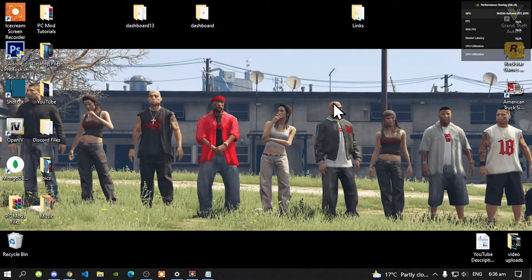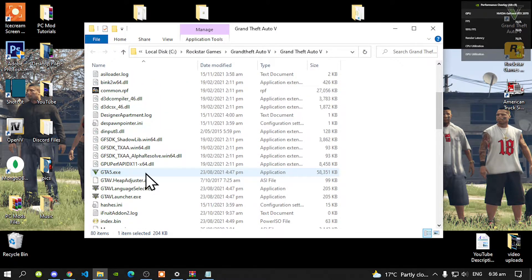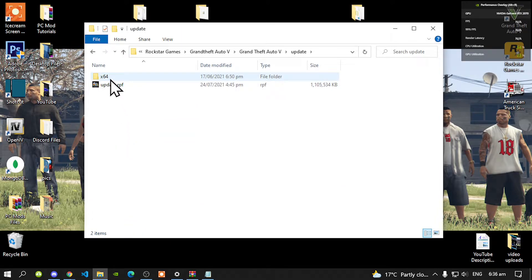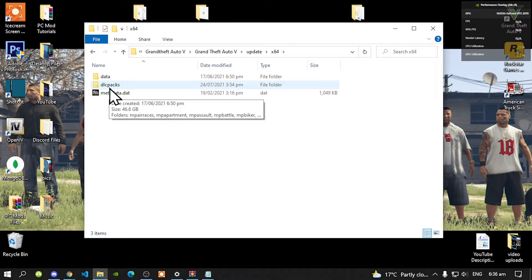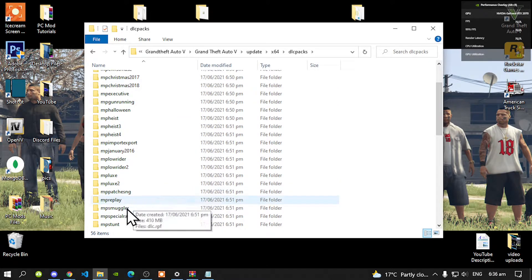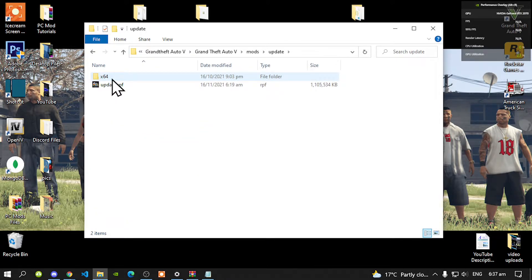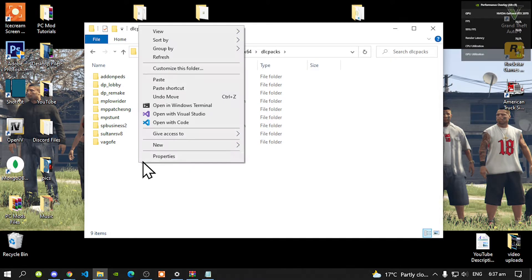Once you have finished installing all of your requirements, all you got to do is go to your Grand Def Order V game, hover over it, right click and open File Location. Next go to your Update folder, then go to your Time64 folder, and then go to your DRC Packs folder. Next go to your MPPatch folder, go to this folder, and now right click and copy that folder. Go back to your Grand Def Order V main folder, go to your Mars folder, go to your Update folder, go to your Time64 folder, go to your DRC Packs folder, and inside your DRC Packs folder right click and place it. I have already got one there so I don't need to do it.